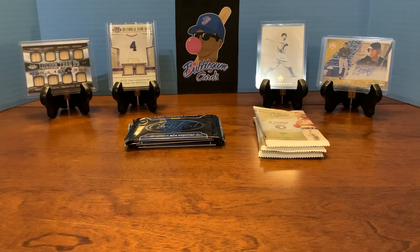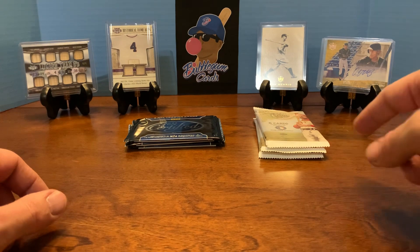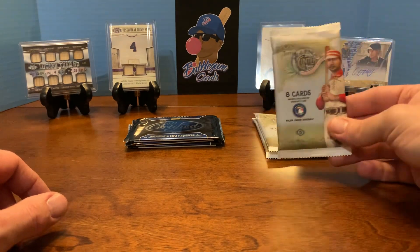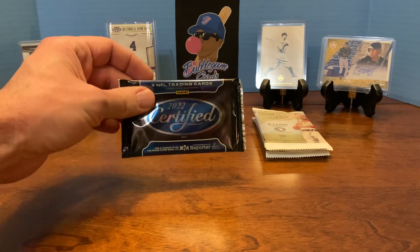Welcome back, everybody. This is David from Bubblegum Cards, and today we are going to be doing a random pack opening. We're going to do a little bit of baseball, Allen & Ginter 22, and then also some football, some Certified 22.